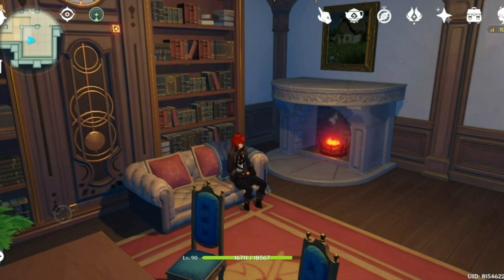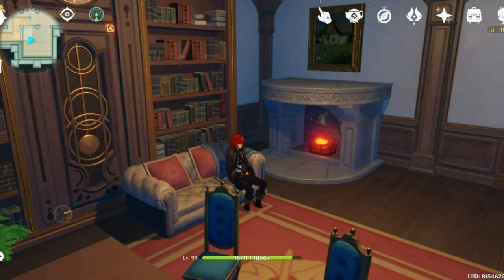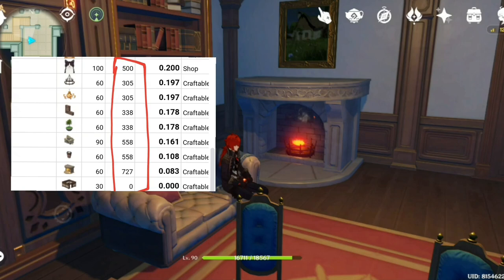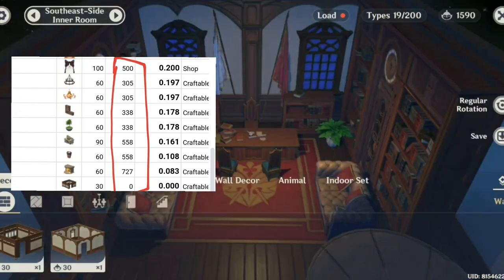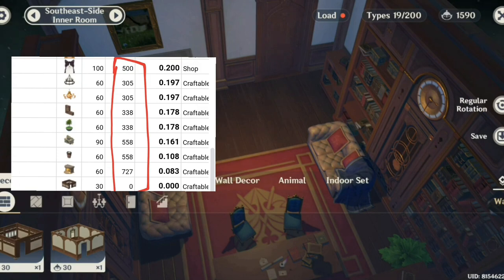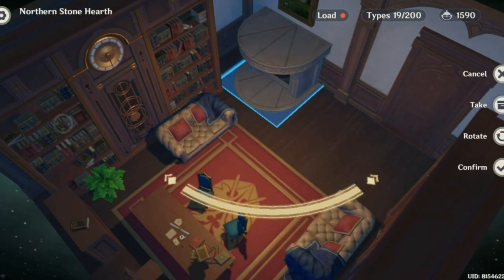The first item I wanted to talk about is this fireplace right here, called Northern Stonehearth. This particular item, although it's very cool and looks nice, each one actually takes up 727 load in that specific area. If you don't know what load is, think of it as the spacing consumed by each piece of furniture in one particular area. Each item has a designated load value, and this fireplace, although not very big, consumes a lot of load in the game.